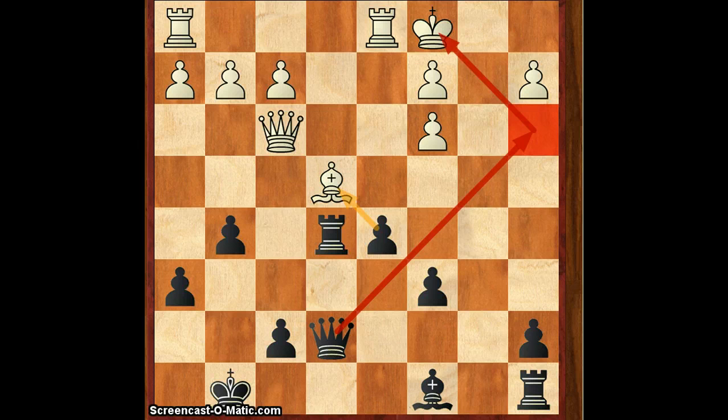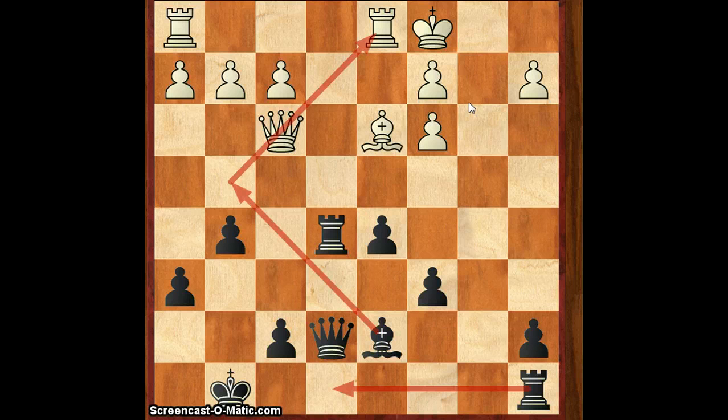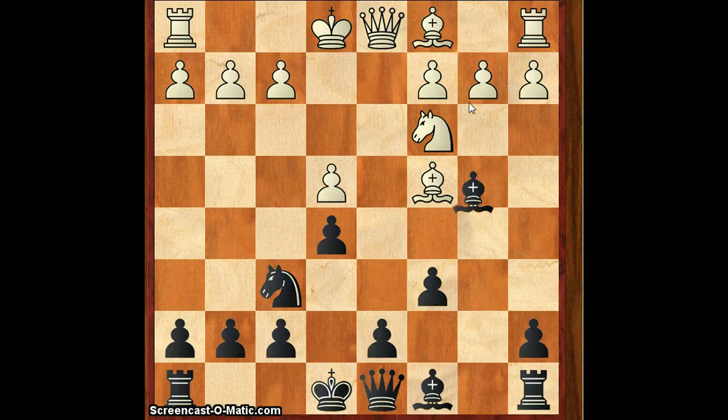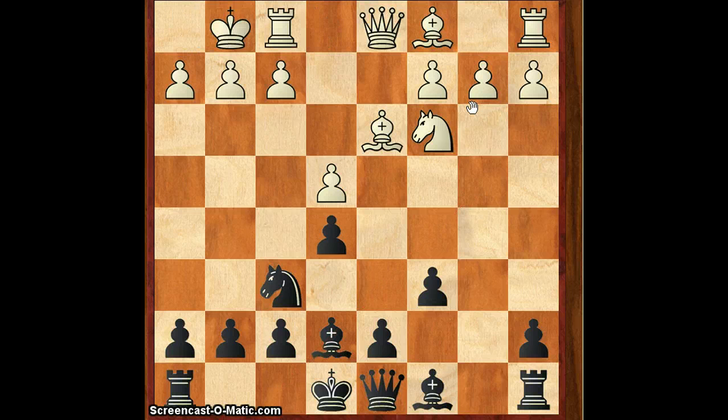After we take with the d-pawn, white takes our queen and will be left with two rooks against bishop and rook — we don't want this. So don't take the bishop. Instead play Qe7. Now we have a strategic theme coming into our minds: the e-file. And even if the bishop can come on g4, it would be skewering the queen to the rook. After Bd3, Bd7 — again the same idea. Bc4, although it seems natural, is not the way to play. Bd3 is more solid and best.